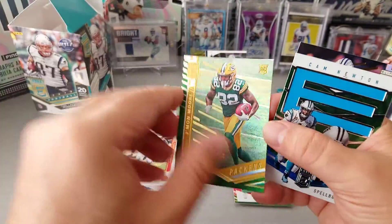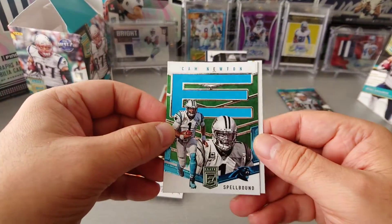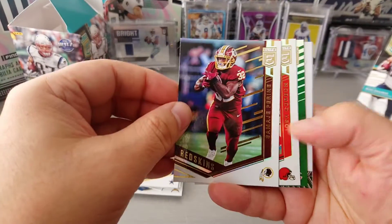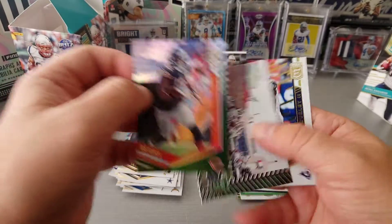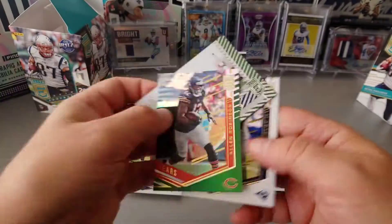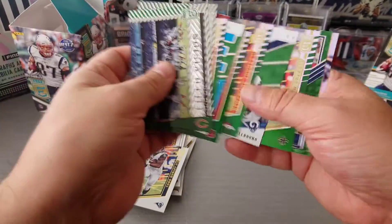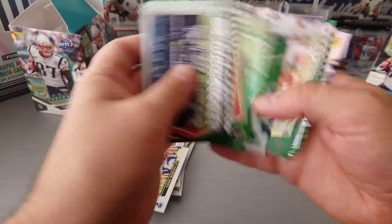J-Dot for the Green Bay Packers. Cam Newton is the elite Spellbound, and Dak base. Samaje Perine, Josh Gordon, Allen Robinson in green. And field vision Jared Goff again in green — didn't we just pull Derek Carr earlier? Well, we did pull a California special in this. Let's have a look at our auto.